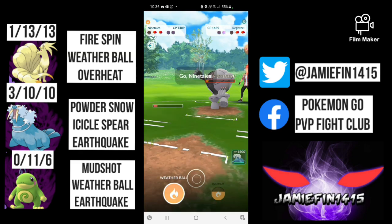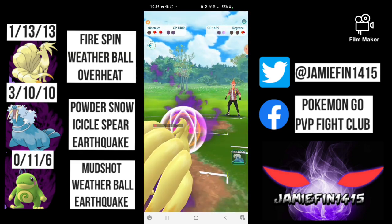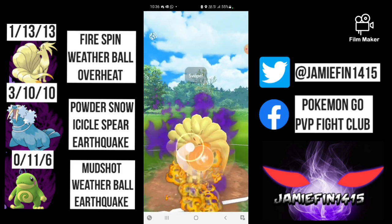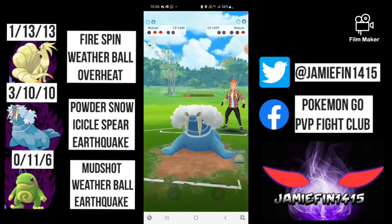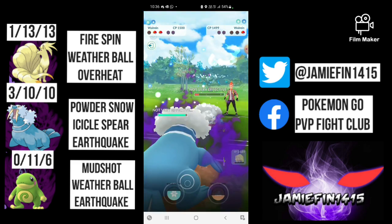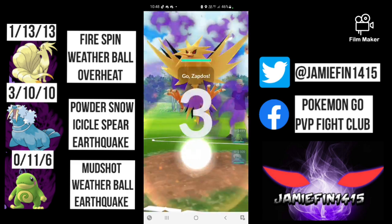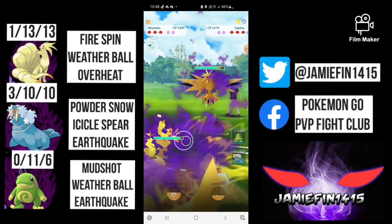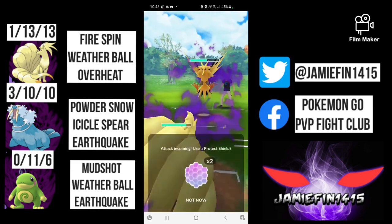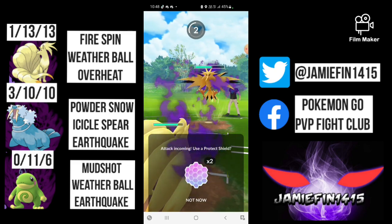We now manage to Fire Spin down the Registeel. Back comes the Walrus — we've already got a Weather Ball loaded, the opponent shields it up, and I show my own Walrus. This game is absolutely over and the opponent sees the writing on the wall and quits the match. Shout out to HomeSize Henry for that one.